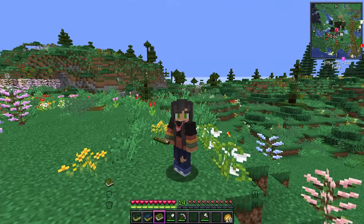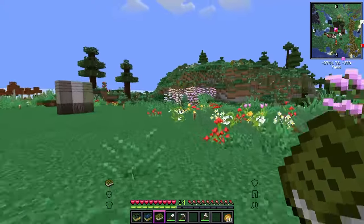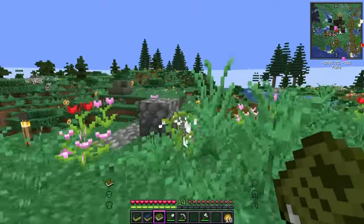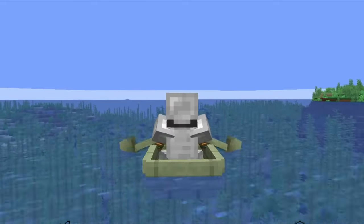Enough jibber-jabber. It is time for action. We need to go get ourselves some sand so we can make some window panes for the house. And I would like to find a dark forest so we can get some lanterns because lanterns are cozy. I like cozy. Now on the way to the sand in the dark forest, I have stumbled upon a couple of interesting things.